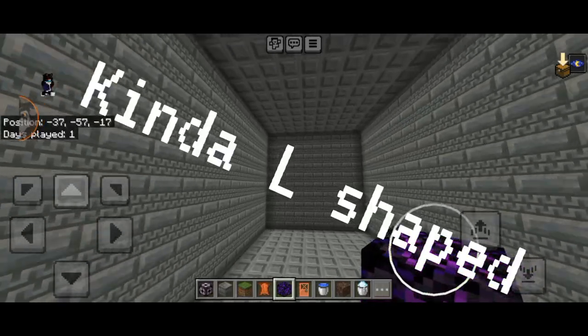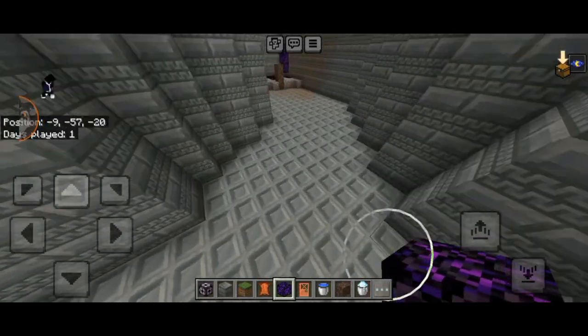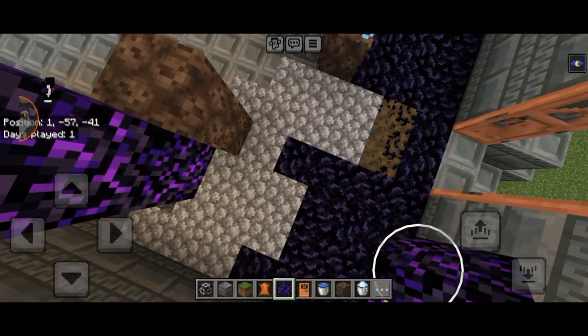I decided to start with the structure of this first stage, aka stage one. It's gonna be a pretty long one and the entire floor is gonna be covered with lava. Here I'm working on making these air bubble columns.